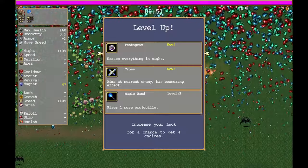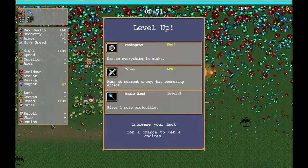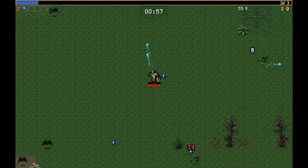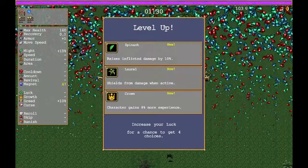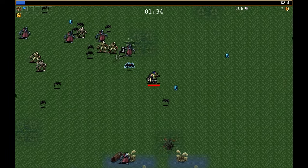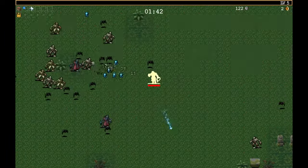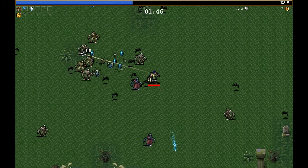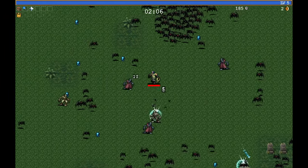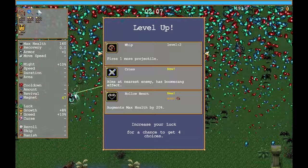Right at the start I actually got an ability from the fire thing — it gave me this fire breathing thing that fires whichever way you're facing. I'm going to go with the magic wand upgrade because there are different weapons I want. So now I'm firing two projectiles instead of one. At the next level-up I can raise inflicted damage by 10%, get a shield from damage, or gain extra XP — I'm going to take the XP for now because it's still early. Then I'm going to take Rune Tracer because that's another weapon I want, giving me extra attacks.